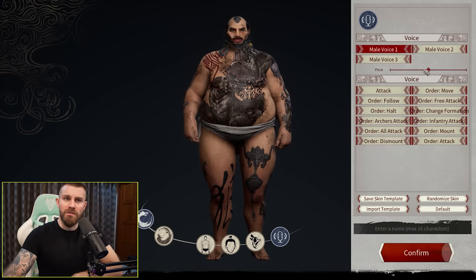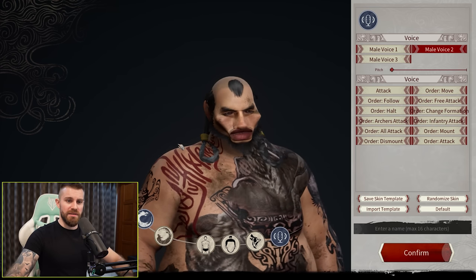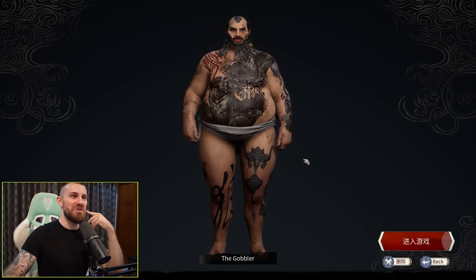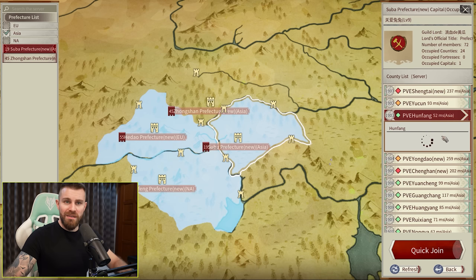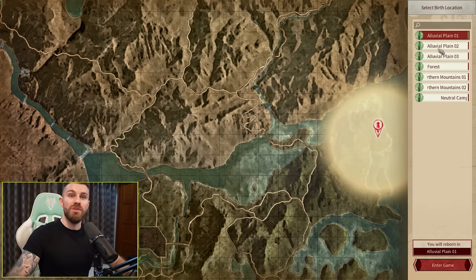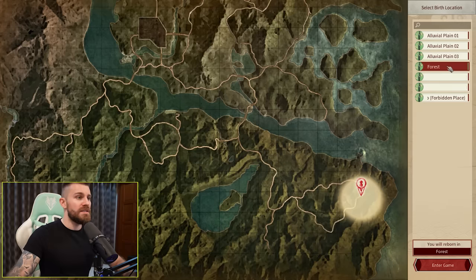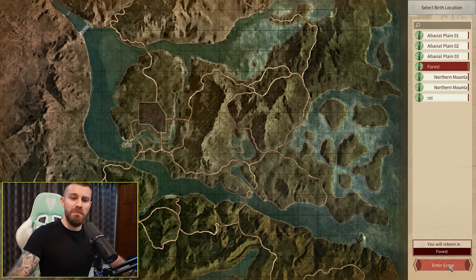And there he is. A few different voices to choose from. What does he look like to me? His name is The Gobbler because he gobbles things. There he is — our beautiful character The Gobbler. PvE server, Hun Fang, 52ms ping — we'll give that one a crack. Once you've chosen your server you then choose your spawning location, which suggests this game could be kind of sandboxy. Let's be born into the forest.